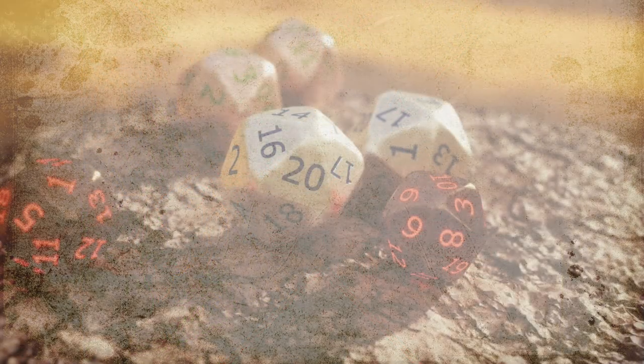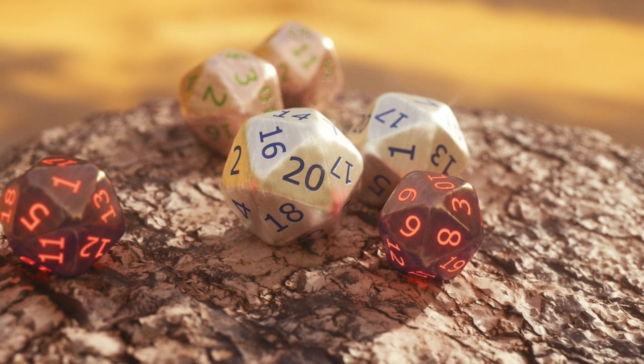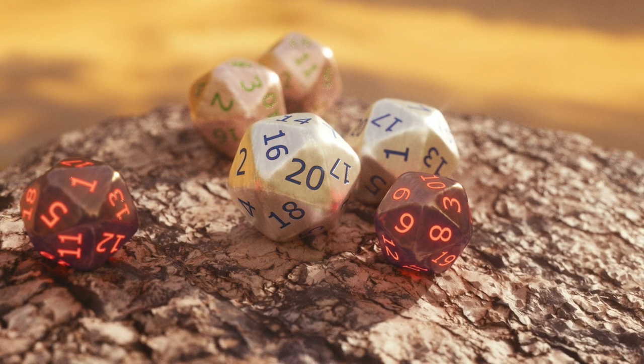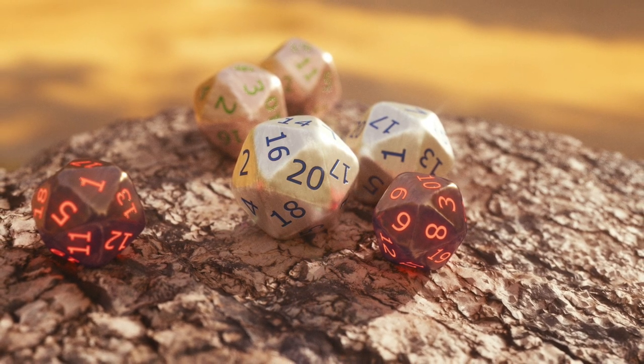Whenever you attempt a challenging action in the Cypher System, the GM will set a difficulty rated from 1 to 10. Each difficulty has an associated target number, which is three times the difficulty rating. Roll a d20 — if you roll the target number or higher, you succeed.